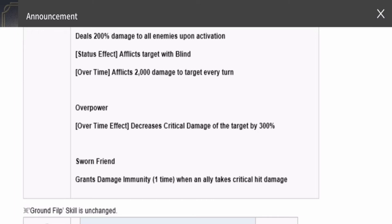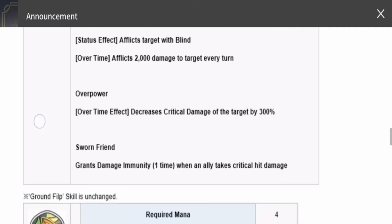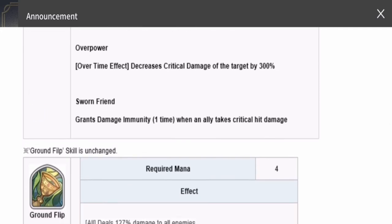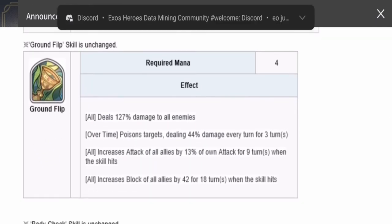The other new improvement to his kit is Sworn Friend, which grants immunity one time when an ally takes critical hit damage. So he gives immunity to his team — and to himself — against critical hit damage, but only one time. This boosts his overall effectiveness in terms of team support and survivability. Compared to his previous kit, this gives him a very big boost.